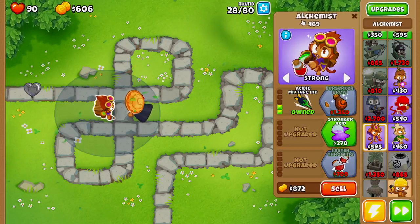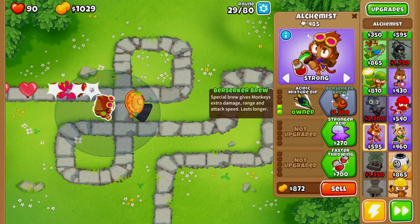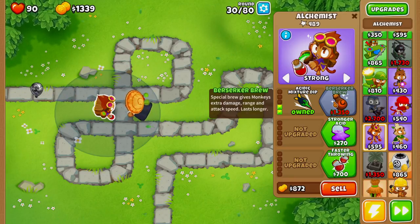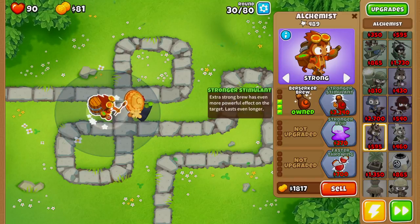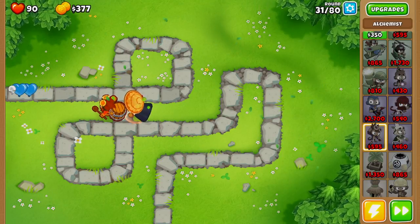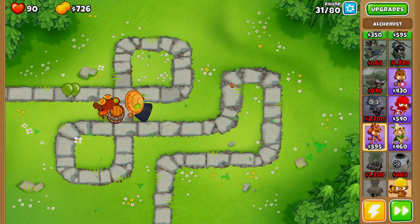Next we're going to finish the upgrade path on our alchemist — it shouldn't take too long to afford. There's our Berserker Brew. Now we're going to save up for Stronger Stimulant, and once we buy it, this is where the strategy variation comes in.